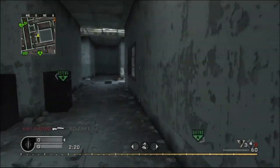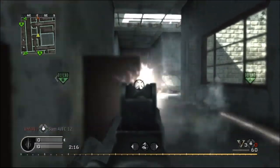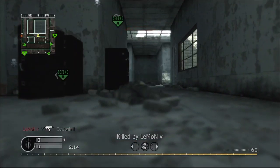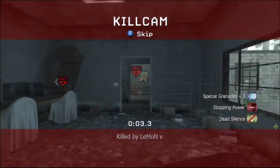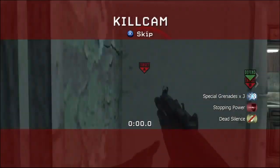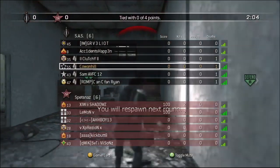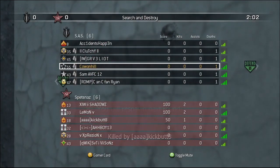I just wanted to show this video because of when you spawn on the side I spawned on of Vacant. That was a horrible death — this Lemon guy was pretty good and the Ex-Presion guy was pretty good on the other team as well. When you spawn on this side of Vacant it is really hard to win.